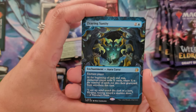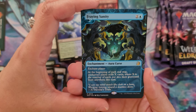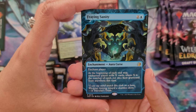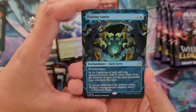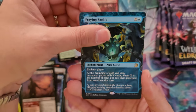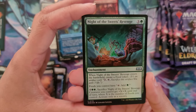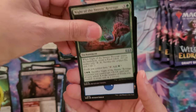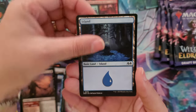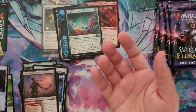We have Fraying Sanity for the Enchanting Tales - it's an aura curse for two and a blue. Each player at the beginning of each end step, enchanted player mills X cards where X is the number of cards put into their graveyard from anywhere this turn. And the pretty foil is Knight of Sweet's Revenge. A nice island and the cute little mouse creature token card.